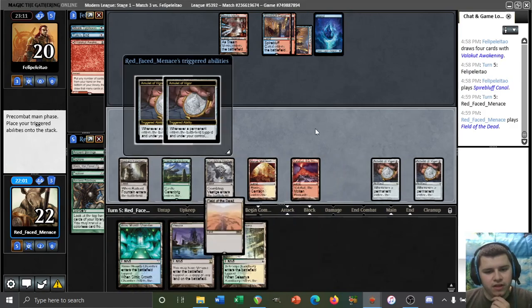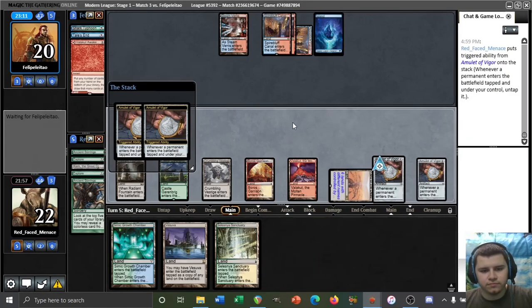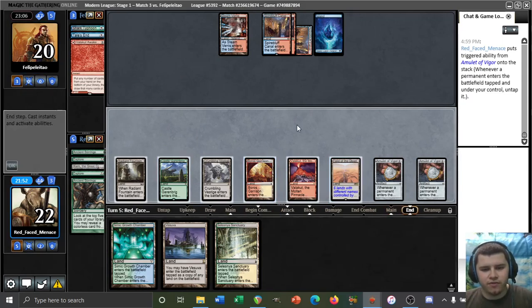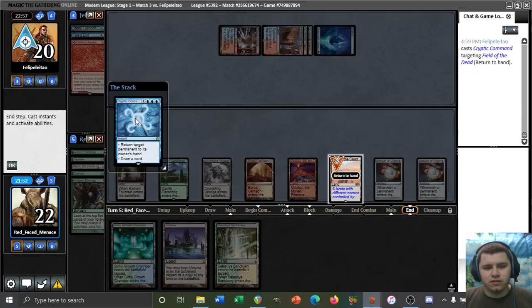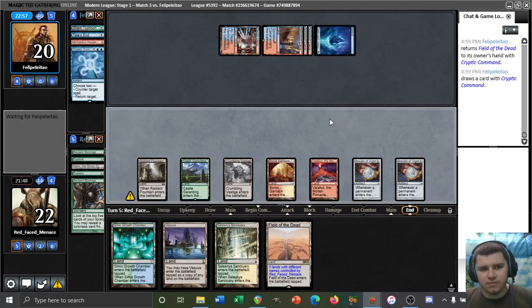I guess we just play Field here so that next turn we can start triggering Field of the Dead. If we draw the Slayer Stronghold, then we can haste the zombie we get from playing a land drop as well — as if that was really necessary. Cryptic Command perhaps to bounce-draw the Garrison. Bounce-draw the Field — that works also. Pass it back.